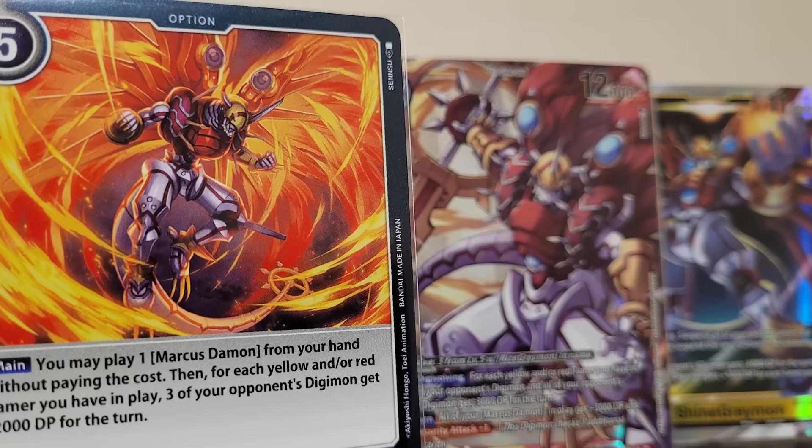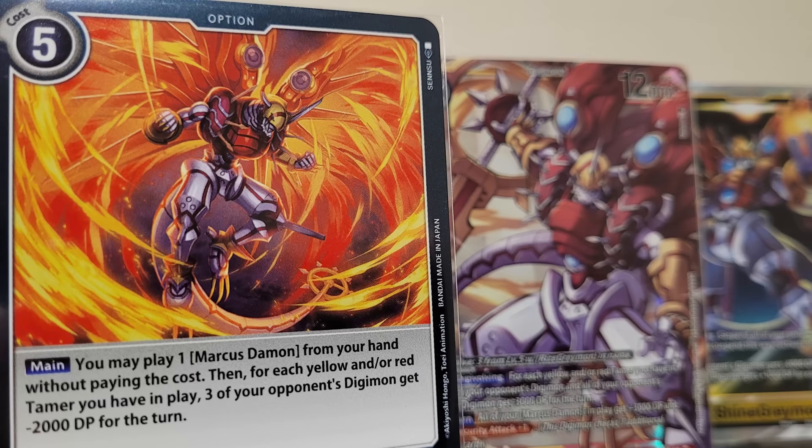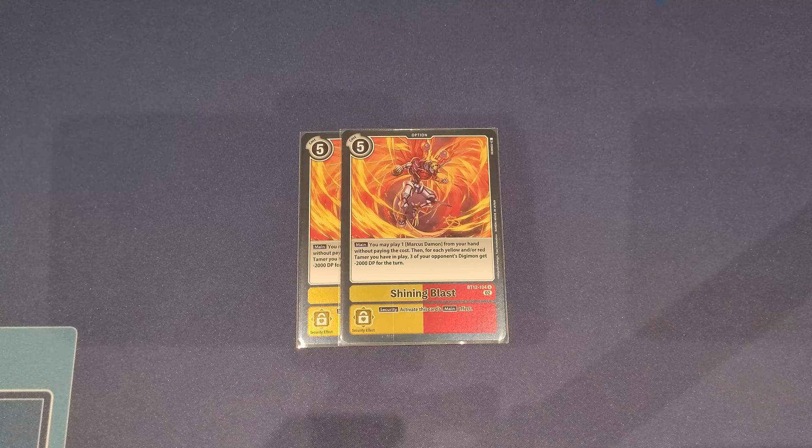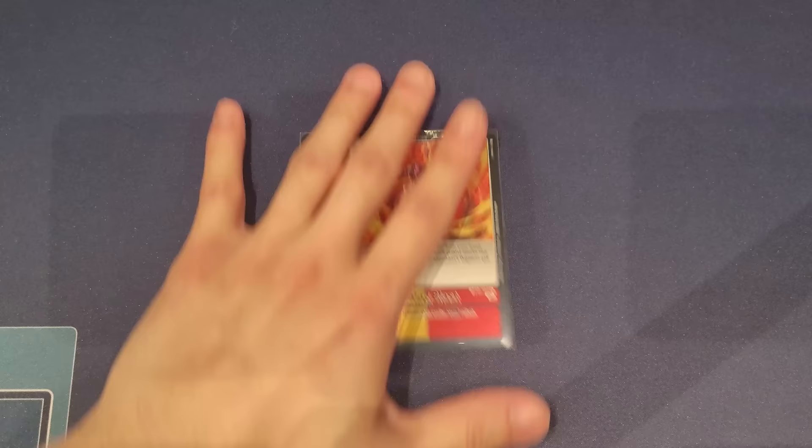For options, we play two copies of Shining Blast — ShineGreymon's new signature move. It lets you play one Marcus Damon from your hand without paying its memory cost, and then for each yellow or red tamer you have in play, three of your opponent's Digimon get minus 2000 DP for the turn. The more tamers you have, the more you can minus. It's a dual-color option, very easy to meet in this deck since we play both yellow and red. Great even coming out of security.